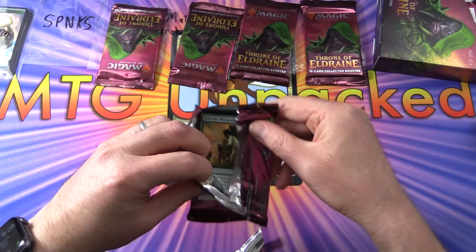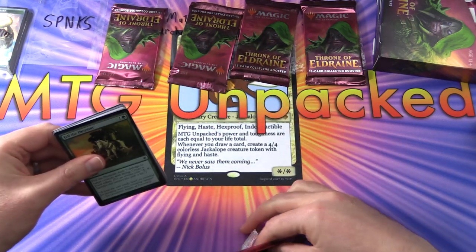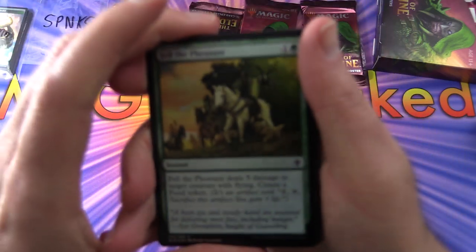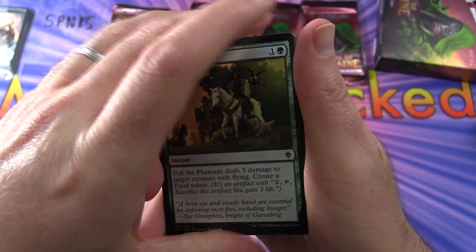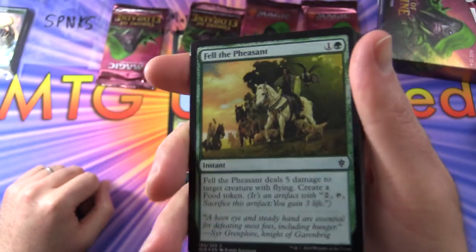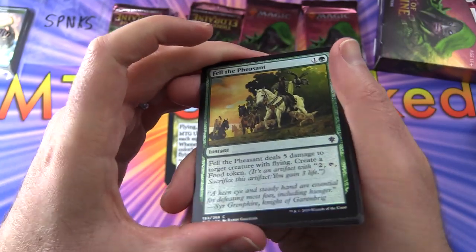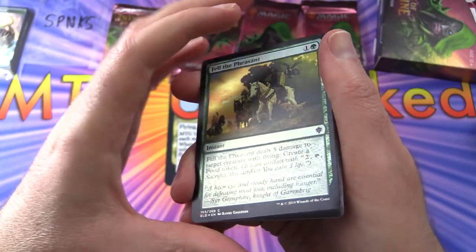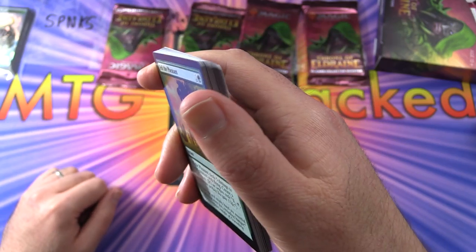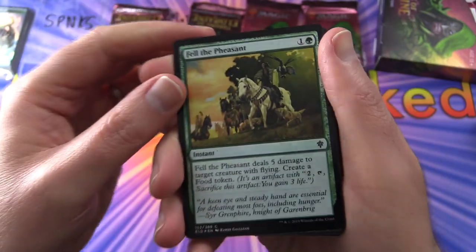If I can get it open — I've been opening a lot of packs today, including all those Brawl decks, so it was a crazy day of editing. We've got a problem here, WotC — there's like a line through the center. It looks like the first card is getting scratched up. Not sure what that's about.